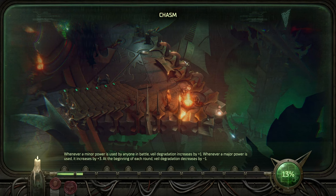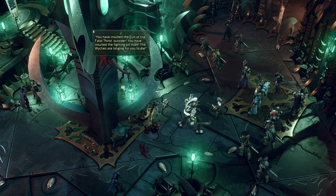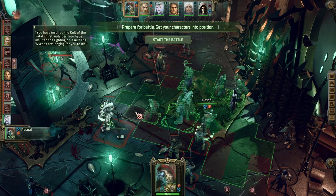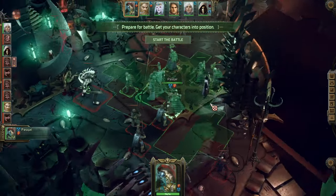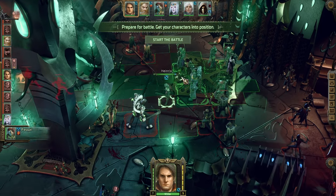In terms of builds, this main group is our primary squad — I want to see just how well they're doing. We'll have a second group with all the other characters to try out a few different builds and a different playstyle, then see which one we like better. 'You've insulted the Cult of the Fatal Thirst, outsider — prepare to die.' We are definitely not in a numerical advantage here.